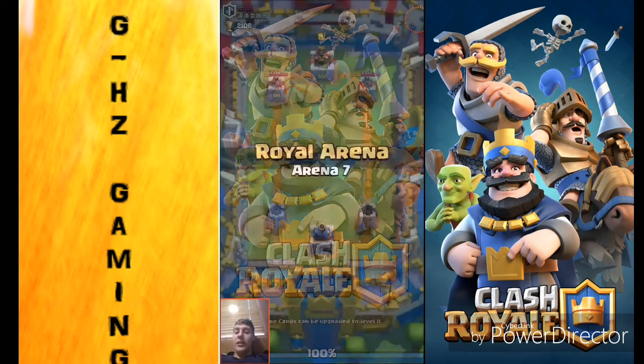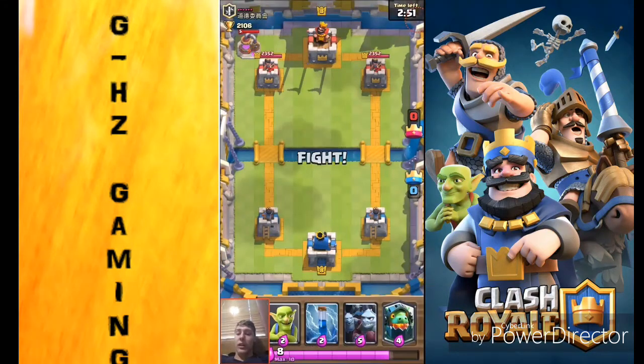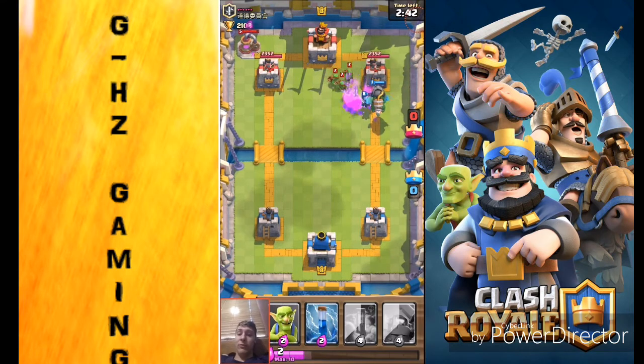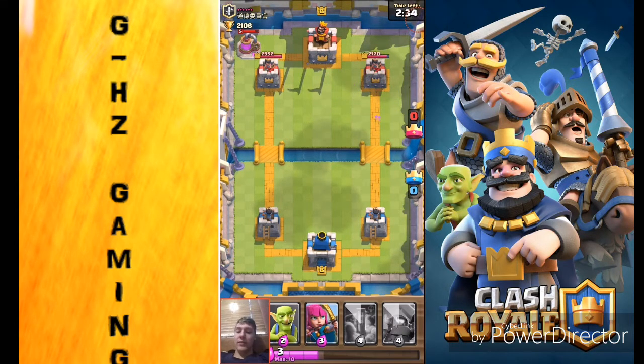Our first battle is gonna be against an eight. He lays down that, so I'm gonna go ahead and lay down this combination right here. Come on dragon! Let's just zap it. Doesn't do a lot of damage. That was honestly kind of well played — I probably could have laid down that lightning sooner, but I'll take it.